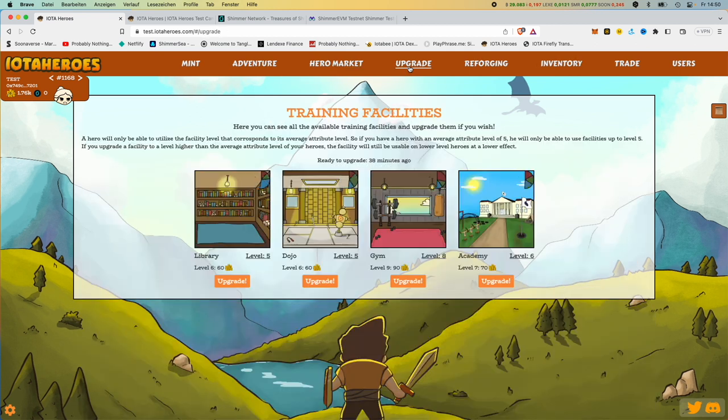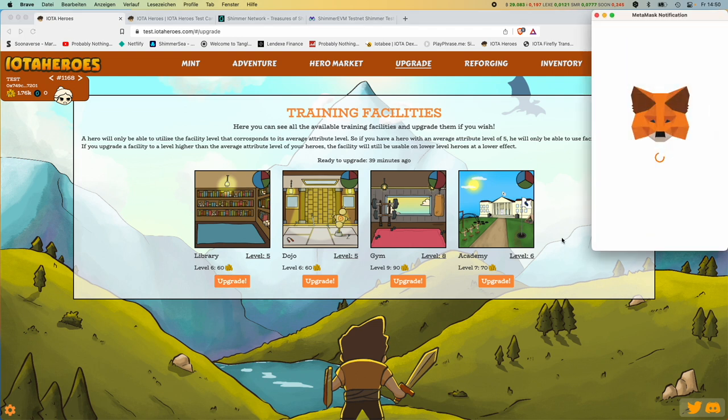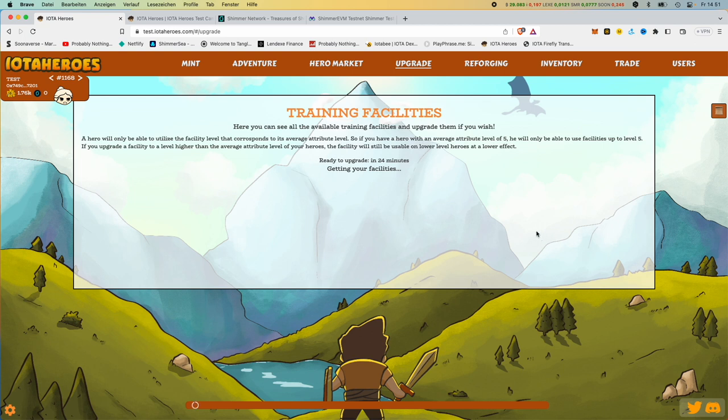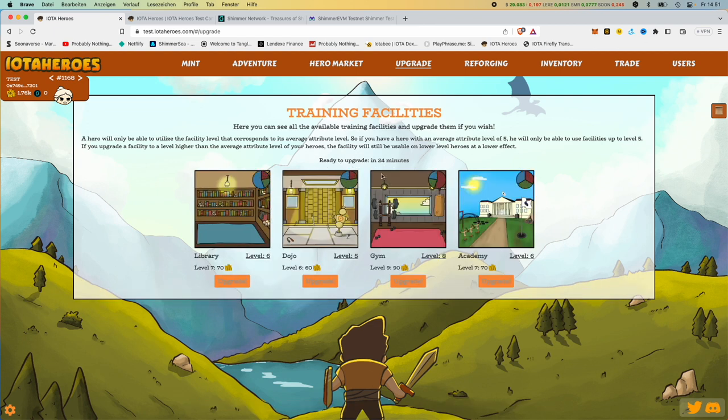Let's go on to the upgrades. Here we see that we can upgrade our buildings for training — the higher the level, the faster the training. Then we just upgrade the library. Press upgrade — it costs us 60 gold. At the beginning, of course, you have to give IOTA Heroes permissions to spend money at all. But if you have given permission, you can then spend money and be ready to upgrade. In 24 minutes I could upgrade something here again — it costs 60 gold, but one level higher.